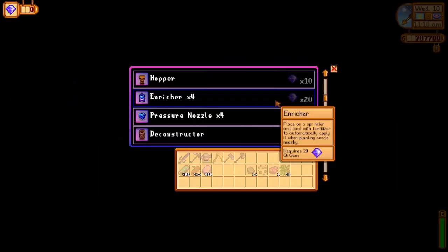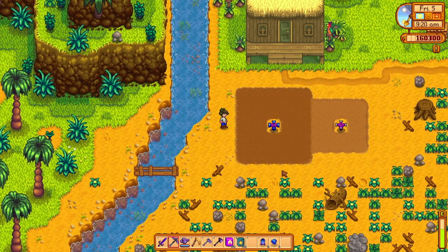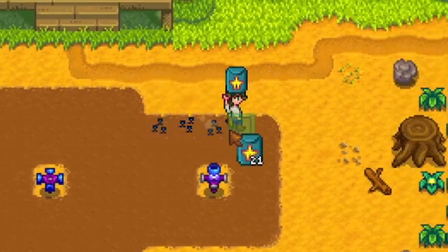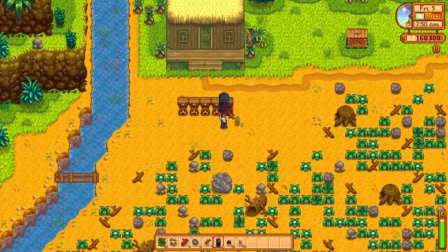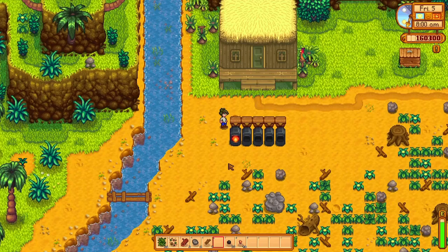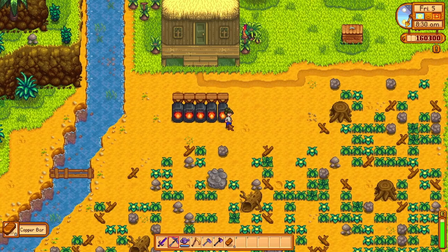Number 1 is the choice between Enrichers or Pressure Nozzles. Both are items that need to be placed on sprinklers to work. Pressure Nozzles are best utilized on iridium sprinklers and will increase the sprinkler's reach by one tile in each direction. Enrichers will cut down planting time on your farm or on Ginger Island — place an enricher on a sprinkler, access it to place any fertilizer within it, and when a crop is placed, the enricher will automatically apply that fertilizer. Also notable: Pierre's Missing Stock List will unlock every seasonal seed Pierre sells to be purchased during any season, and Hoppers work similarly to the Automate mod, picking up usable items to produce product for you. Just be sure to pick up the finished product or the machine and hopper won't continue working.